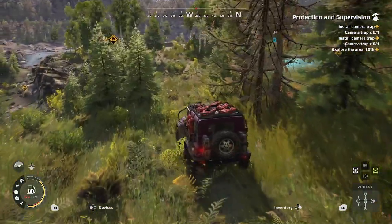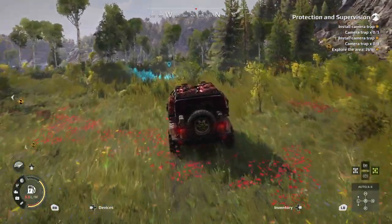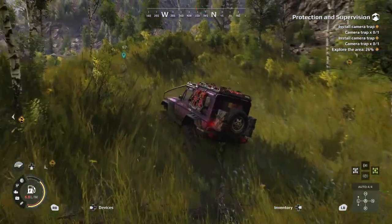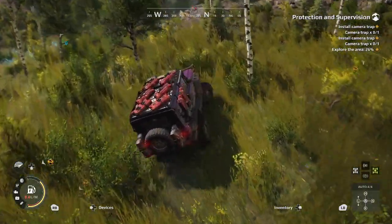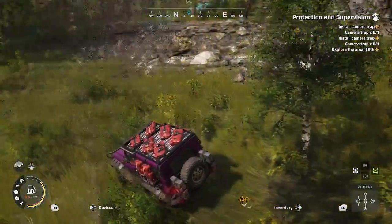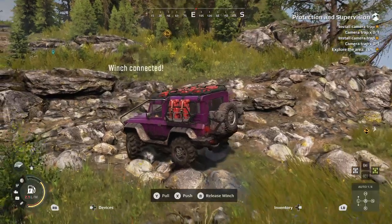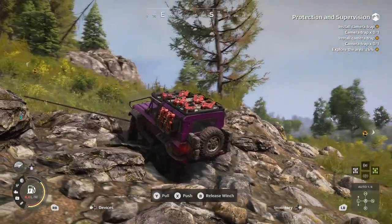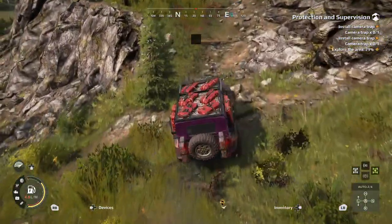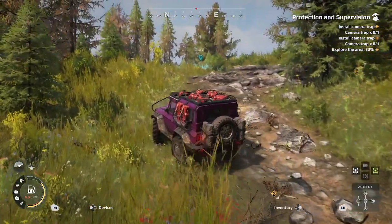There's pretty much a clear path, so we're just going to follow this as we navigate through the trees, continuing along this little flat area and up over the hill. Once we get to the rocks up ahead, we're going to climb right over them — you can use some of these branches if you're having trouble getting traction. Once you do that, there's going to be a nice path over here and we'll follow it up.